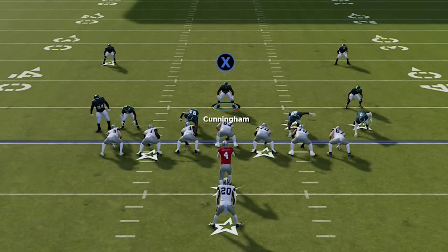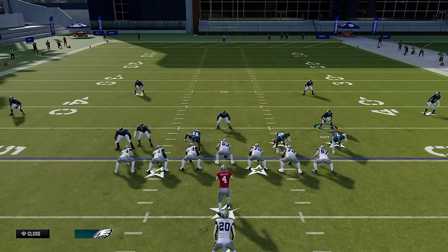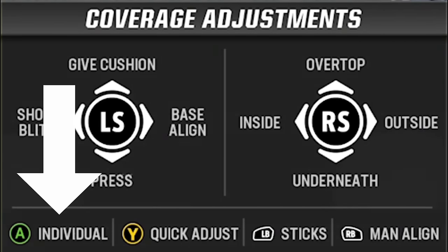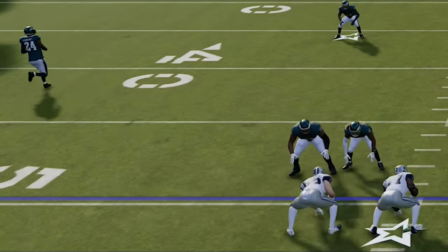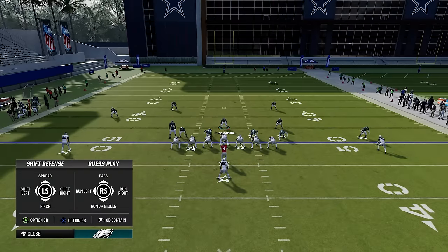When it comes to secondary adjustments, there is a function that allows you to manually move your defensive backs without ever leaving your user. If you press Y or triangle once, it will bring up your coverage adjustments menu. If you press A or X, it will bring up individual coverage options, which allow you to do specific adjustments to individual receivers — like shading left or right, pressing, or even backing off a receiver if they're too fast for your defensive back to handle.